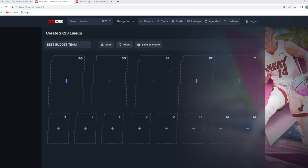In this video I'm going to be building the best possible budget team right now in NBA 2K23. Every single player on the squad will be under 10,000 MT, except for maybe one or two players who'll be like 12 to 15,000 MT. I would say probably 90% of these players will be under that 10,000 MT mark, and this is going to be the best budget team you guys can build right now in the game.